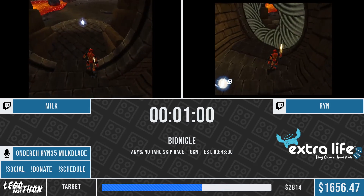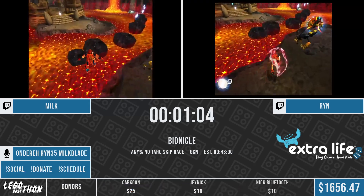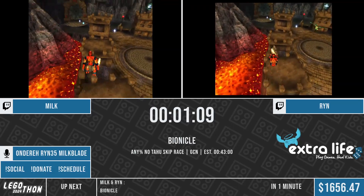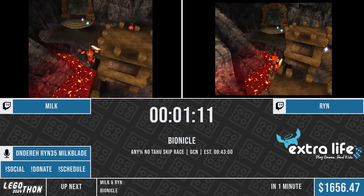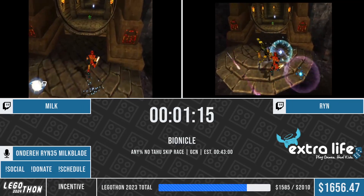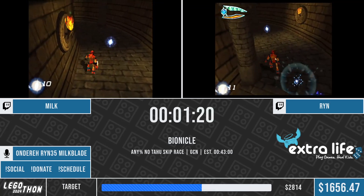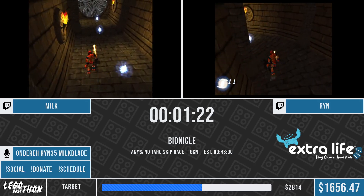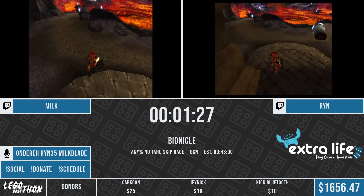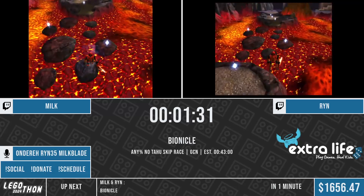Now the category is No Tahu Skip. This level has a really obnoxious skip where you can skip about a third of the level, saving roughly two minutes. Basically there is a rock and a wall you can slot yourself into, and if you hold at the right angle, Tahu will rock back and forth and sometimes, rarely, you just magically clip through the wall. There's no real consistent setup for it and it's definitely not marathon viable. So since this game was last at Legothon, we added it as an official category - it's much more enjoyable to run.